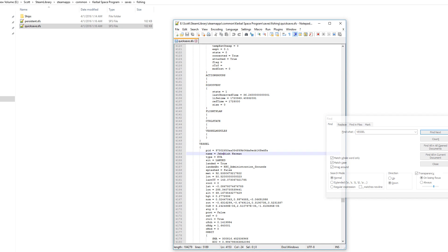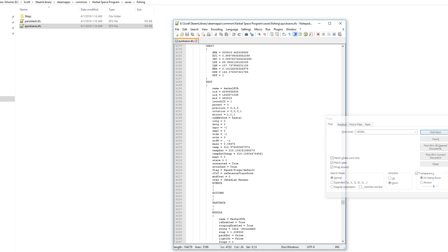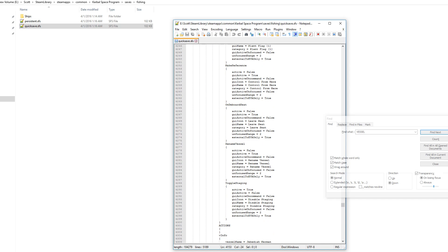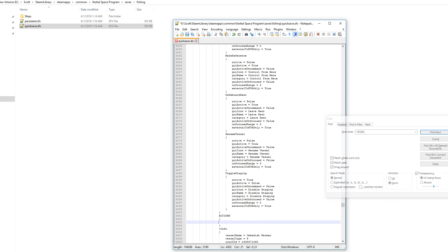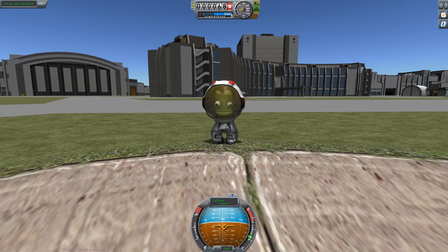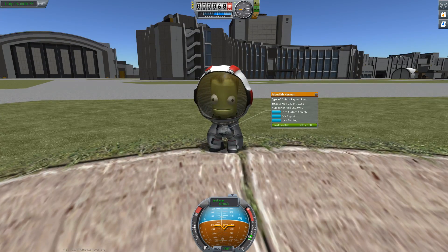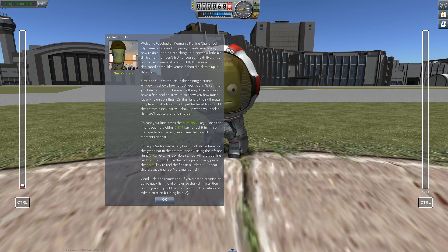So we're looking for it — landed, asteroid, asteroid, Jebediah Kerman. Down in here somewhere we have a little section in the part module. We're looking for the section where we can insert custom actions. There we go. So we have to put in the special code for this, which is hexadecimal: 41, 70, 72, 69, 6C, 20, 46, 6F, 6F, 6C. So that will basically unlock the custom actions. You save this to disk, and then when we hold F9 to reload it, Jebediah Kerman will now have the custom fishing action that was basically hidden in the game. There we go — start fishing — and we can go fishing and have all sorts of fun.